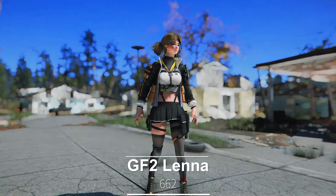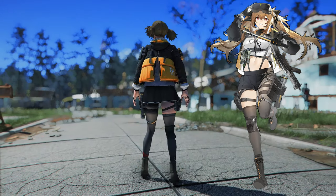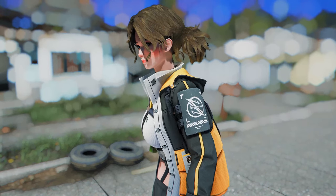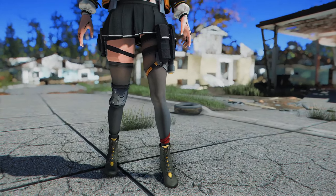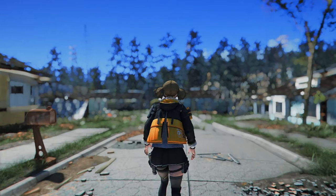Next up is Girls Frontline 2 Lena. This mod adds the outfit of Girls Frontline 2 Lena. The visual is quite reminiscent of a school uniform, with the striking yellow jumper. The combination of the arm warmers and stockings enhances the charm of this outfit even further. If you've been interested in Girls Frontline, you're likely to appreciate this attire.